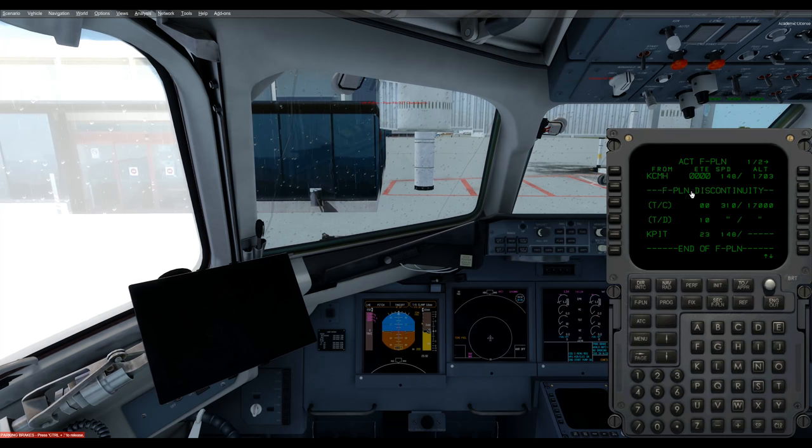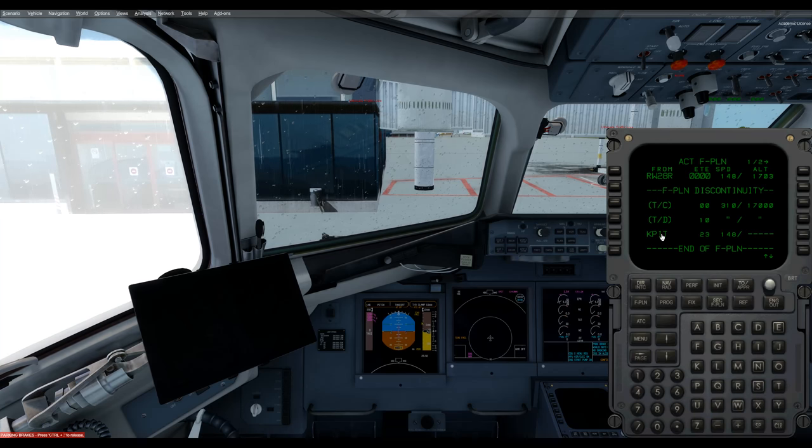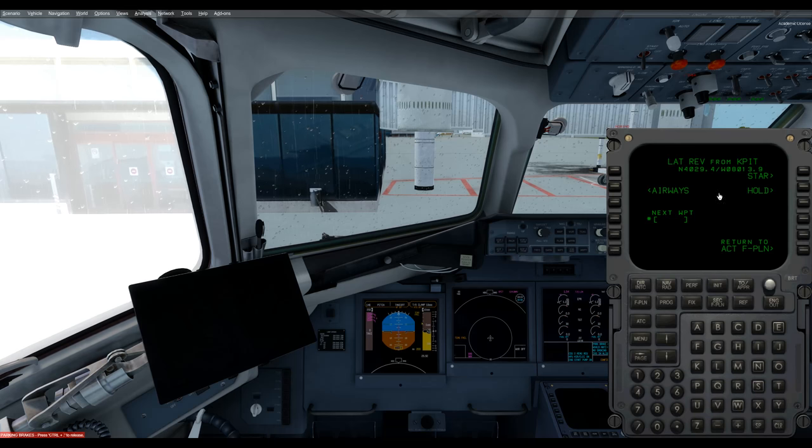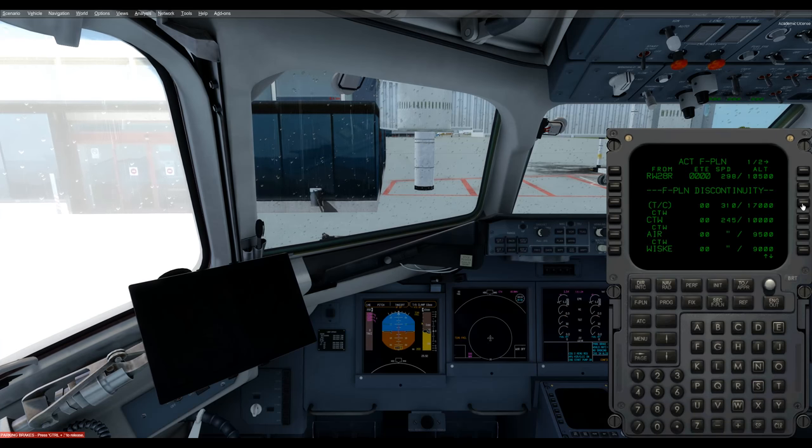Down here is your flight plan. You should expect a flight plan discontinuity at first. Here's where we enter our SIDs and STARs. There are no SIDs for KCMH, but I'm taking off on 28R based on weather — click Insert. For Pittsburgh, there is a STAR: it's Fuga 4, transition CTW VOR, landing ILS 28R. Insert yes. The transition for final approach is NASTY. To get rid of a discontinuity, press the CLR button and click the soft key next to it — and it's gone.